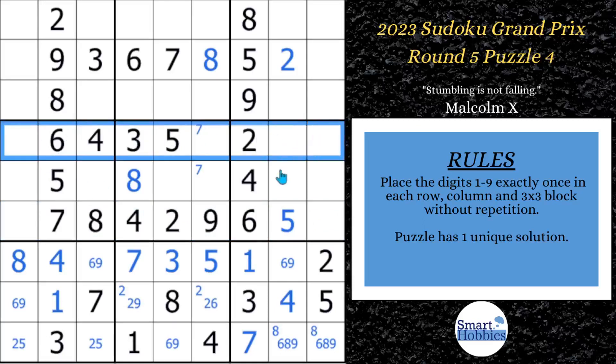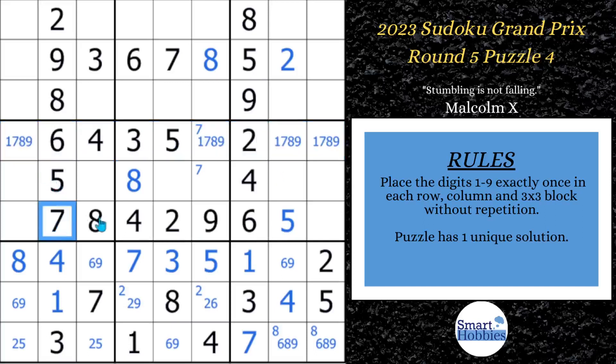First, let's fill out row 4. You have a 2, 3, 4, 5, 6 — so we're missing a 1, 7, 8, 9. Since we have a 7 and an 8 right here, that can only be a 1 or a 9 — a nice bivalue cell. Looking right here, you have an 8 and a 9, so this can only be a 1 or a 7. There are no further restrictions to prevent this from being a 1, 7, 8, or 9.